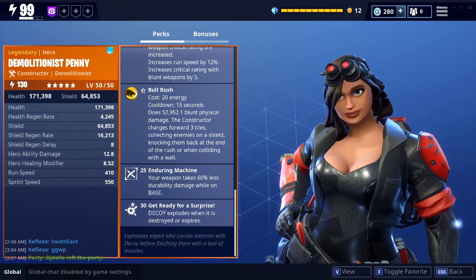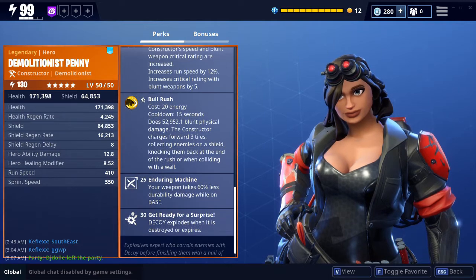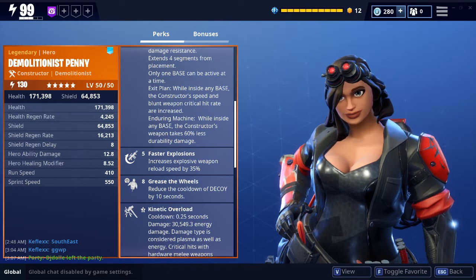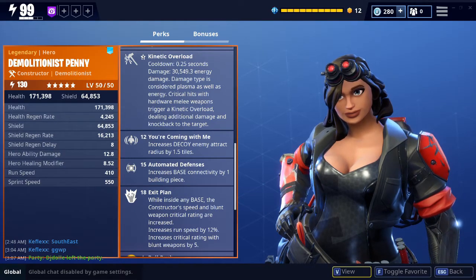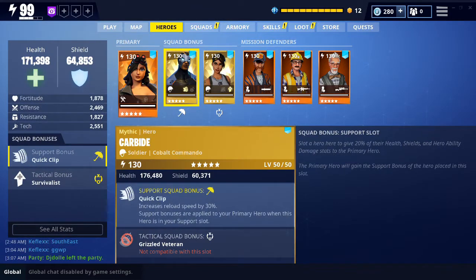Enduring machine is the main thing you want to go for. While standing on your base, you're going to take 60% less durability damage to your ability. On top of that, faster explosions increases explosive weapon reload speed by 35%. Combining those two together, you have a hero focused on pumping more damage with explosive weapons. I also ran Cobalt Commando to get additional reload speed.